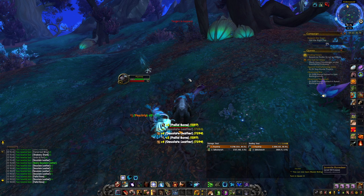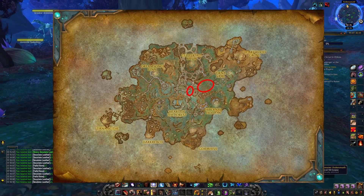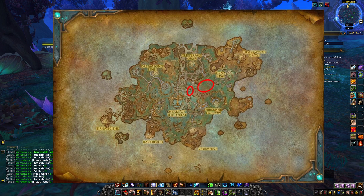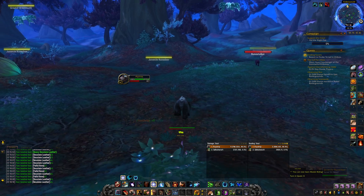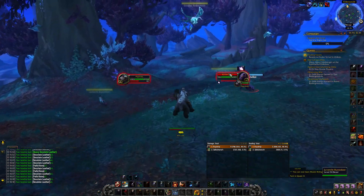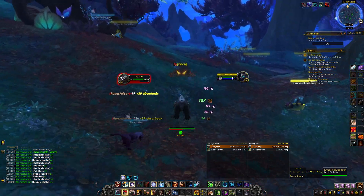The route looks like this — you're mainly farming in the right circle. So the big circle on the right side, you're basically just going laps around that circle. The left circle is kind of a backup just in case this one is already taken or you killed the mobs too fast and need to go somewhere else. Just pick your starting point on the right circle, start over there, and farm in a circular fashion so you just keep on pulling and basically end up where you started.